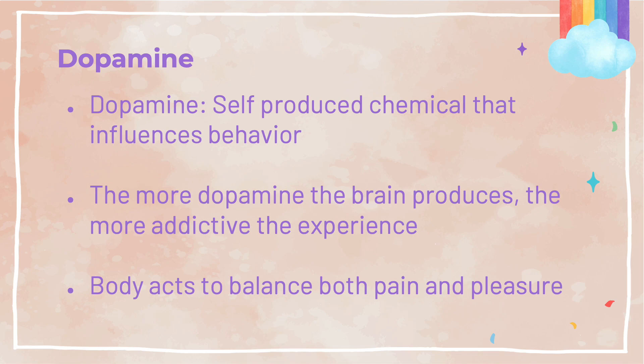Dopamine is a type of neurotransmitter. It communicates with our brain cells and encourages them to act in a pleasurable, excitable, and euphoric way. Dopamine is a self-produced chemical that acts as a motivator and influences our behavior. Scientists rely on dopamine to measure the addictive potential of any type of experience — the more dopamine the brain produces, the more addictive the experience. One fun fact is that the brain processes both pleasure and pain from the exact same place. We can consider the euphoric feeling of pleasure as the brain's reward system, and pain as the brain's punishment system.